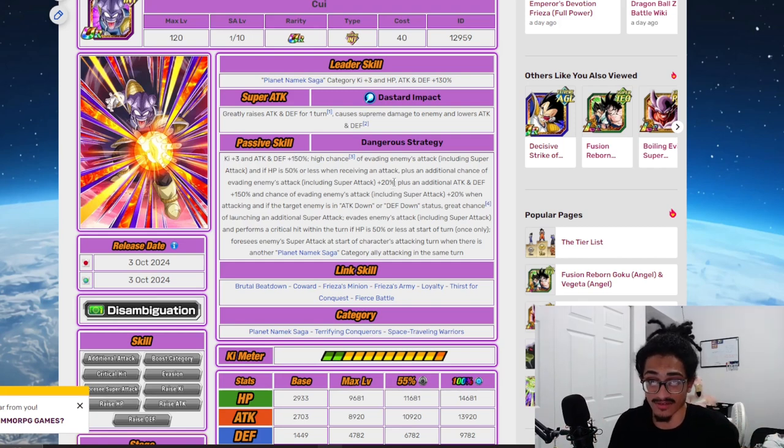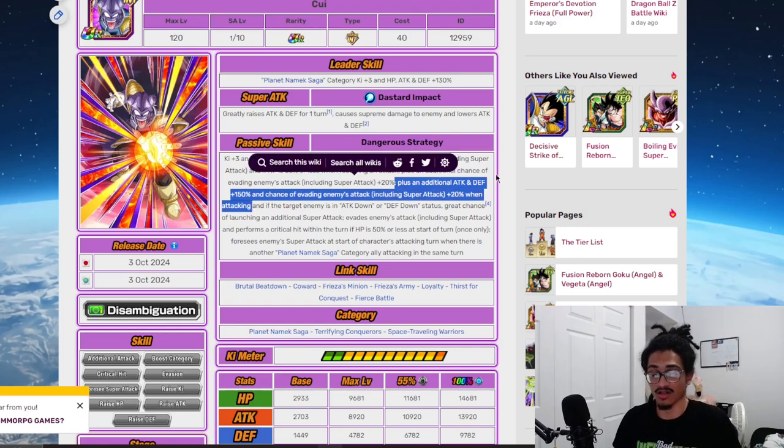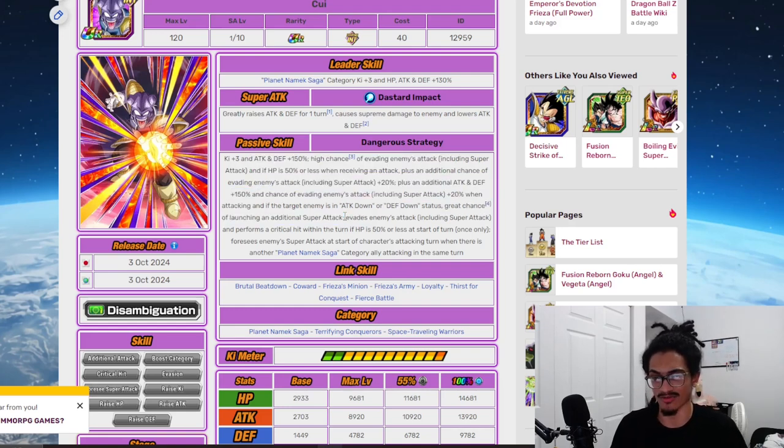He gets an additional attack and defense buff when attacking — an additional 150% attack and defense as well as an additional dodge chance. When performing a super, he's getting 50% attack and defense from the super attack effect and 150% from the passive, plus an additional dodge chance and a 70% chance to launch an additional super when you debuff the enemy.